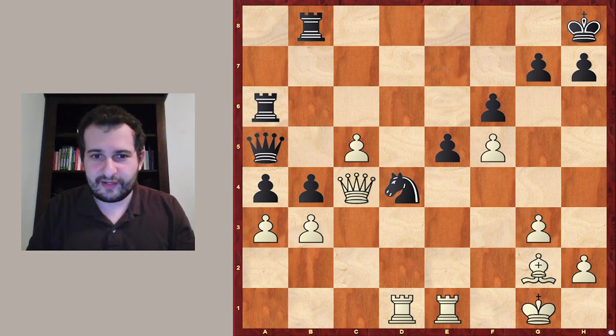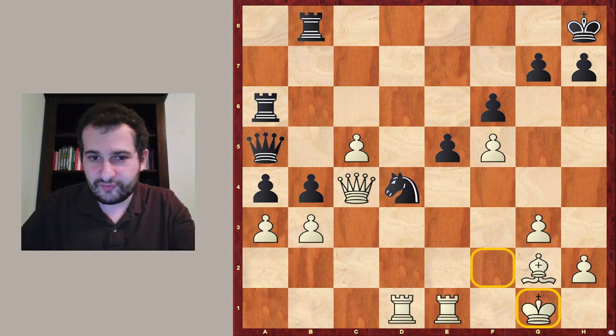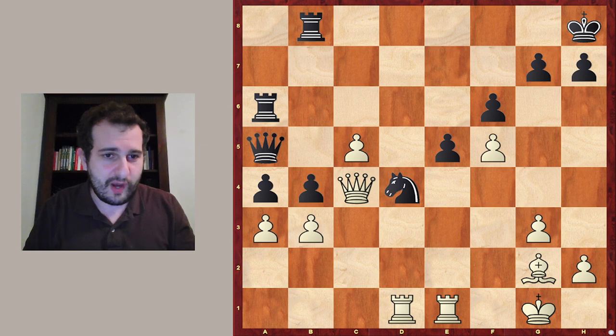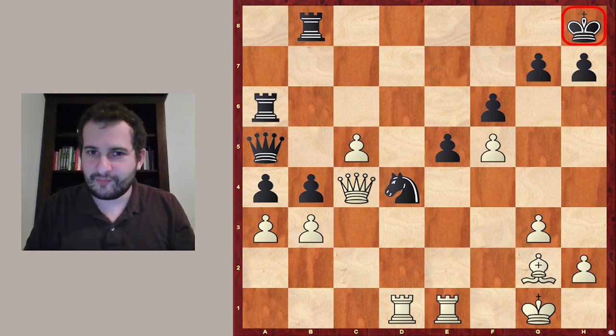Next step, let's compare the kings. This is more interesting because the white king on g1 is rather safe. The f2 pawn is missing, but it doesn't look too bad for white — I don't see a way for black to threaten anything here. Now let's take a look at the black king. The black king looks somehow badly placed, and there might be some back rank issues.